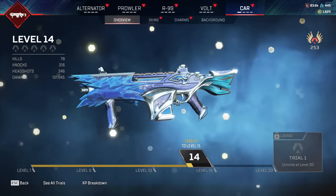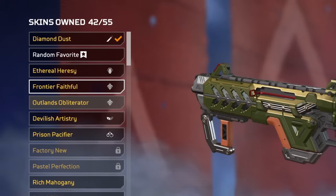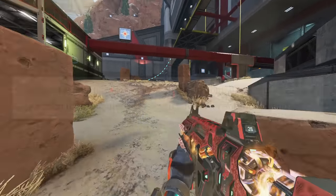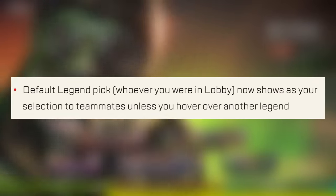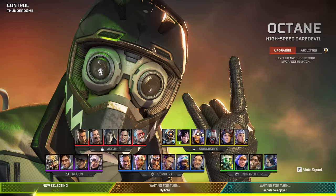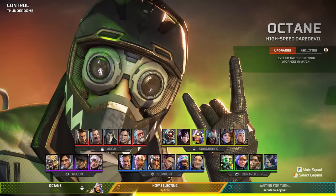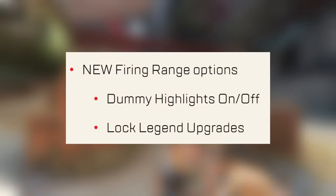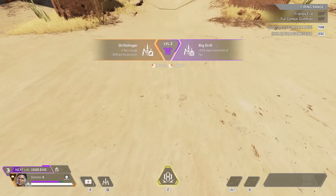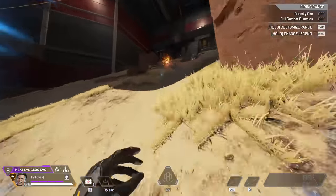They're also bringing some quality of life changes. Reactive skins will now appear at the top of lists and have a shimmer effect, so you'll be able to identify which ones are reactive skins. For solo queuers, the default legend pick — whoever you were in the lobby — will now show as an actual selection to your teammates unless you hover over another legend, which helps when someone is AFK during selection. They're also adding a lock legend upgrades option in the firing range, which will remember the perk you picked for a legend so that swapping back and forth keeps your selected upgrade.